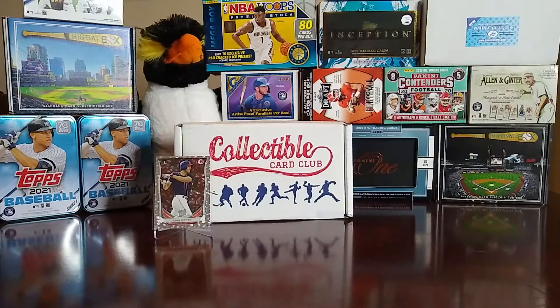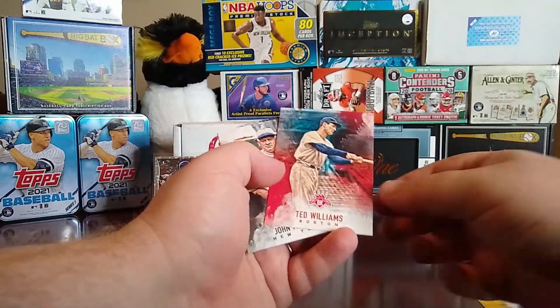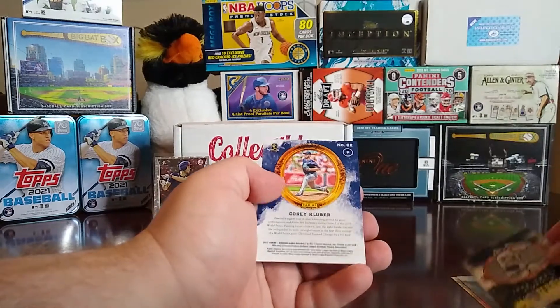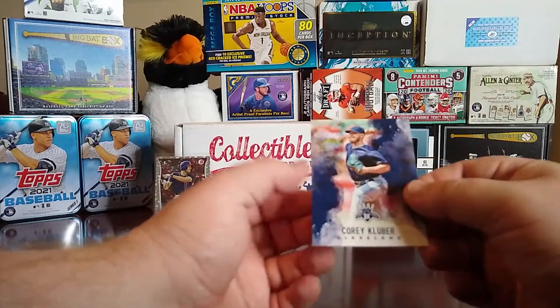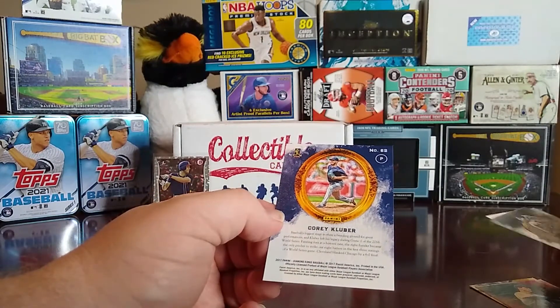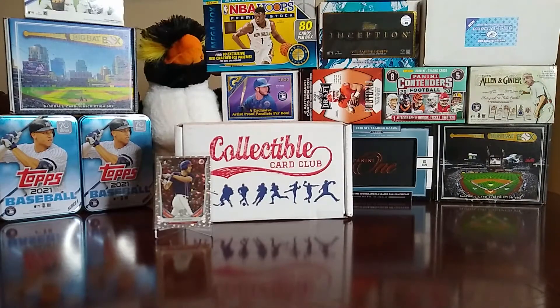Then we move to 2017 Diamond Kings. We have an Andrew McCutchen, Ted Williams, John McGraw, a Heritage collection of John Smoltz, and a Corey Kluber — he was backwards for some reason. I'm not sure why he was backwards, the back is a little bit different, but I don't know.